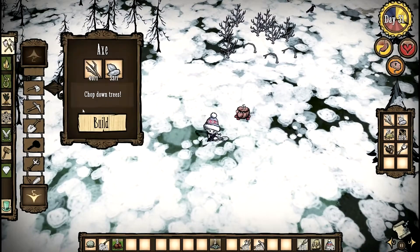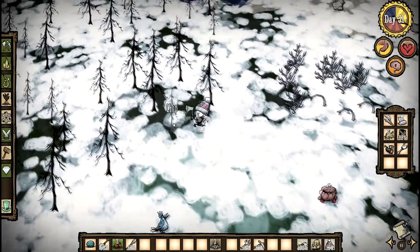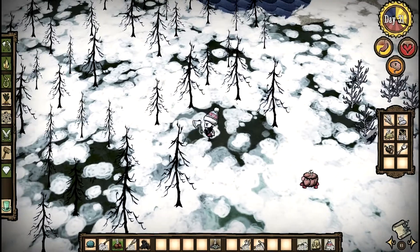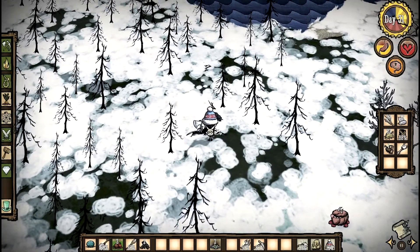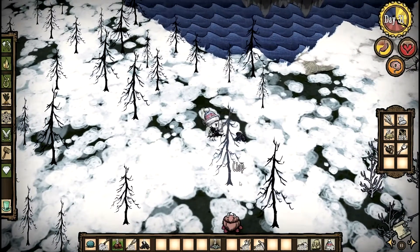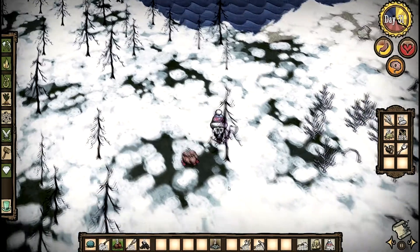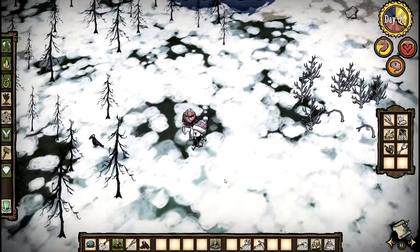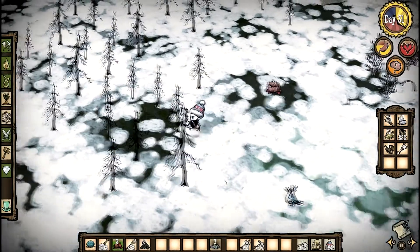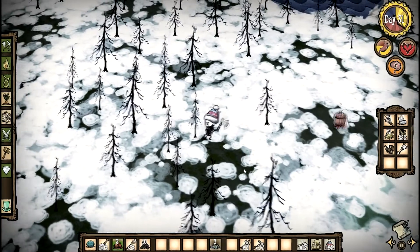Let's make an axe and start getting rid of some of these trees and collect some charcoal. These dead trees are the result of the great forest fire of day 10 or 11, when I tried to incinerate a bunch of spiders. Not that it worked — might have killed one or two, but there are still about 20 of them left.